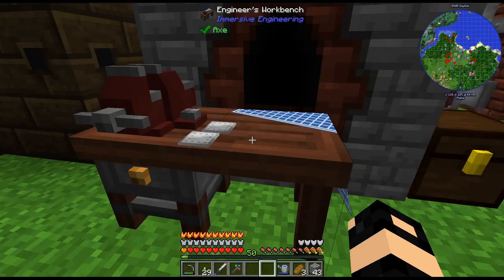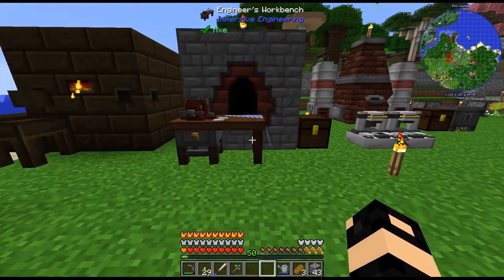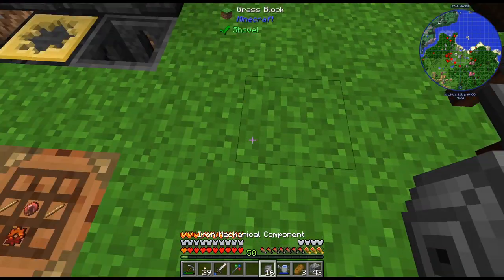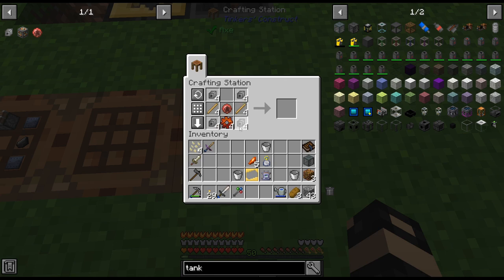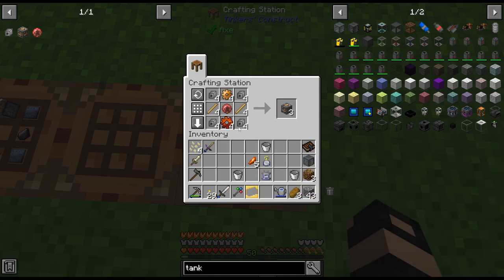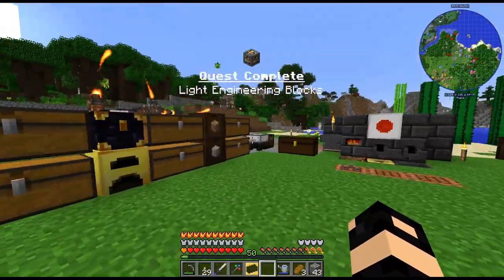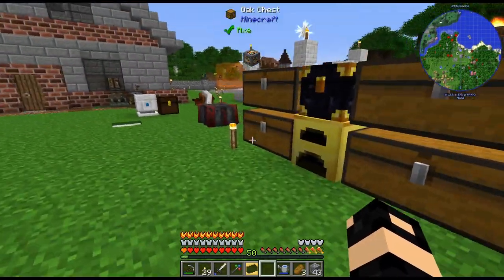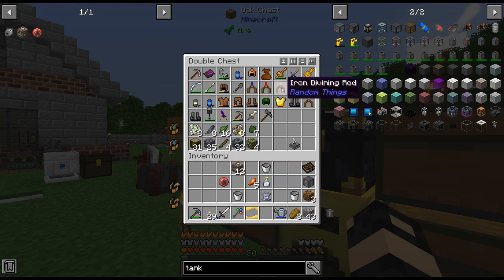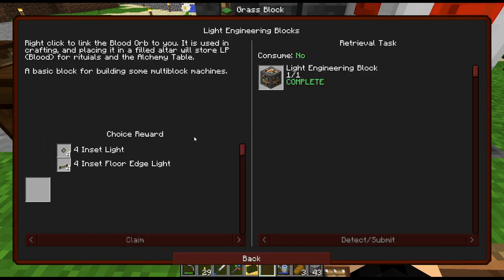What is it? It's just an ingot. Yes - there we go, 16 iron mechanical components! Yay! And the bronze. It is kind of weird using weak blood orbs to make an immersive engineering block, but that is just how it is when you play Expert Mod Packs. We got our light engineering blocks.